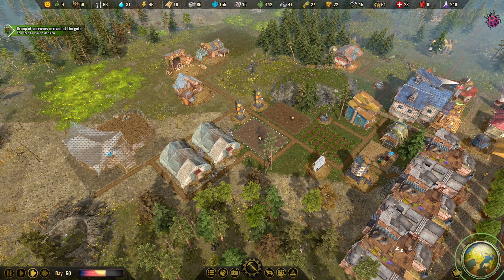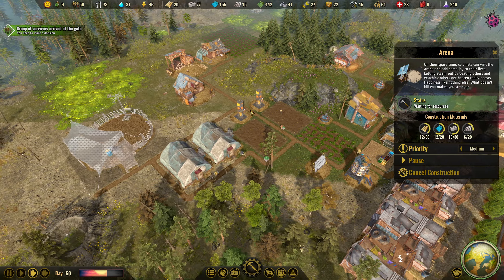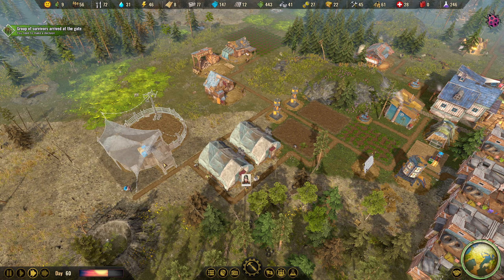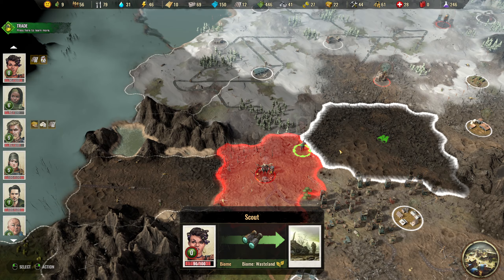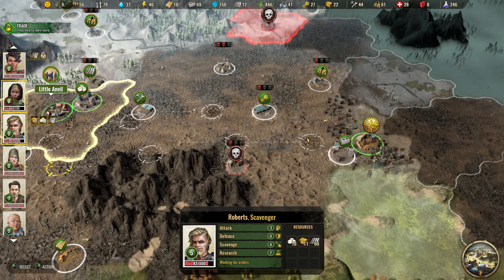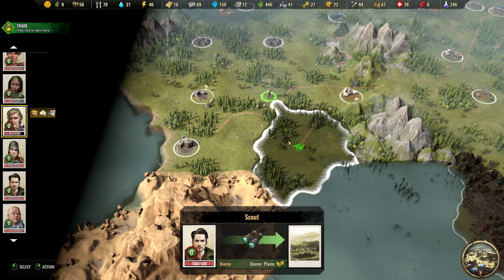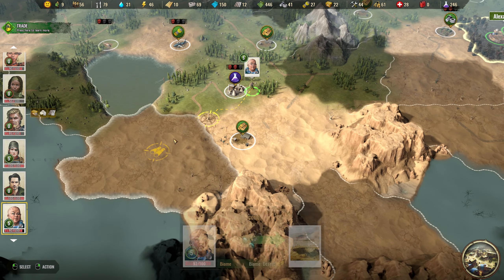We're harvesting crops right now so food is going up again, but it's still too low - I really want to cap on food. Specialists are on their normal routes, something new to scout again, still no vehicle found so far.